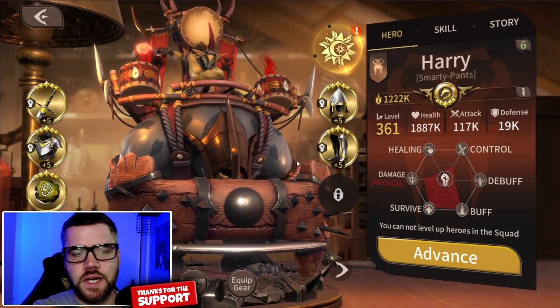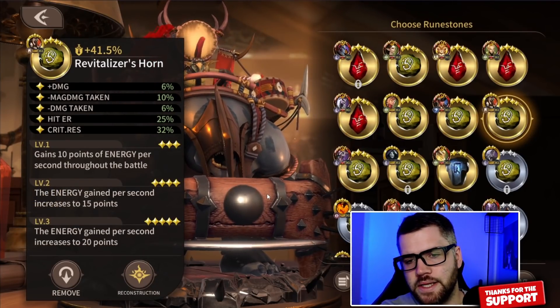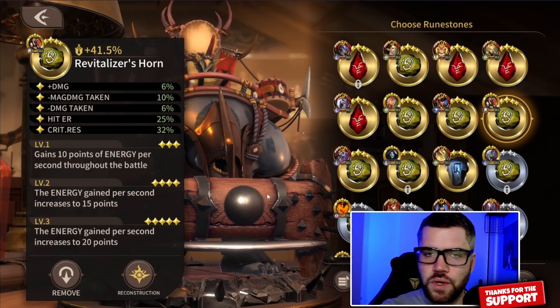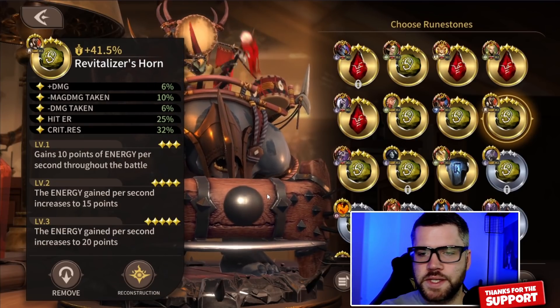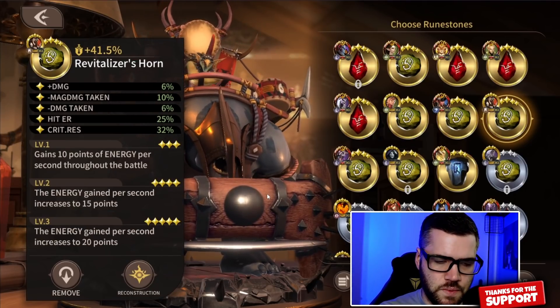For rune options, I really only see one rune fitting my playstyle of Harry, and that's the green energy rune. I'll use gold runes for my examples, but if you have bronze or silver, it's essentially the same thing, just less levels available and the stats will be less as well.